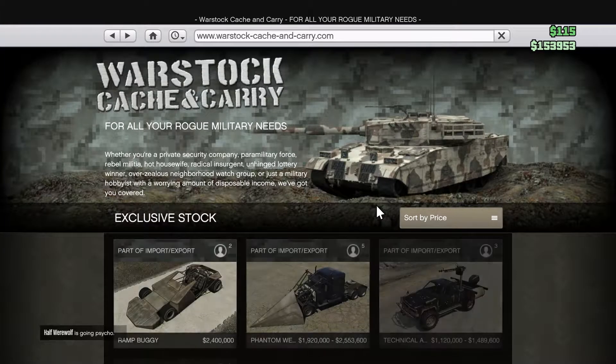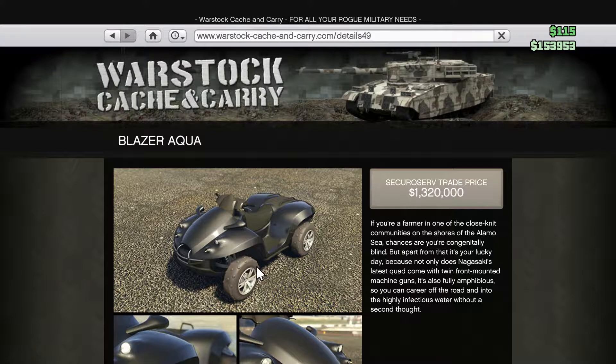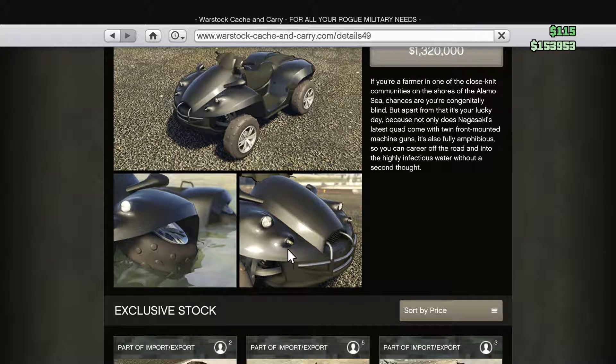The Technical Aqua is kind of what you can think of as the Technical Rebel that we got in the heist update — it's the rebel with a mounted machine gun. But it also has a boat-like engine and two barrels that hold water, so you can just drive it in water as well.